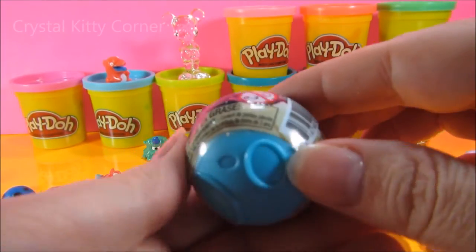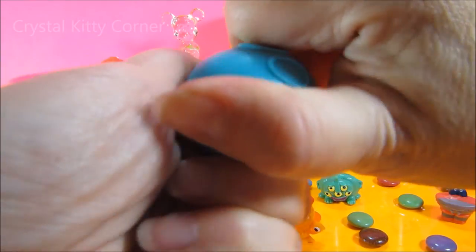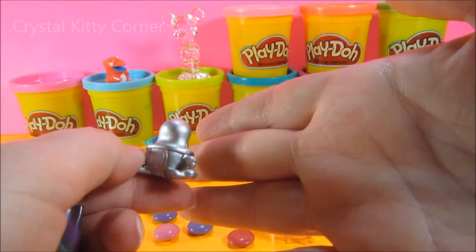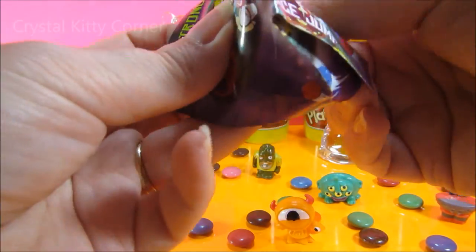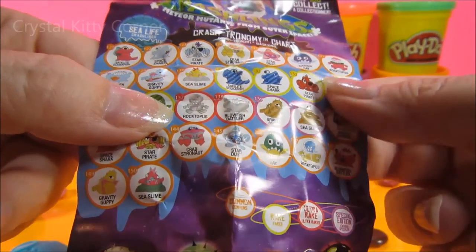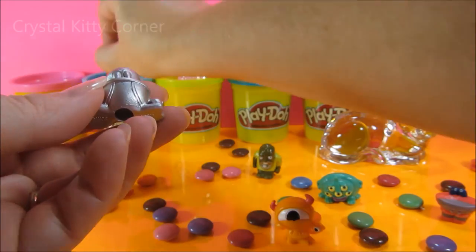Look, we got a special one. He's all silver. Cool. He's just like that one, but he's silver. And his name is Rocktopus — and he's ultra rare. Rocktopus, number 137. And we do have him in a different color. Pretty cool. He's got a nice selection.